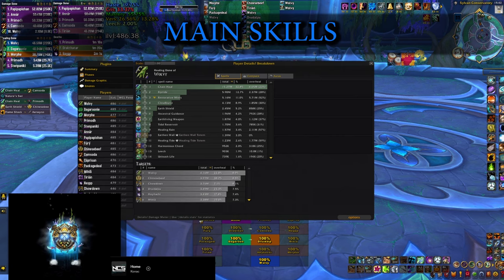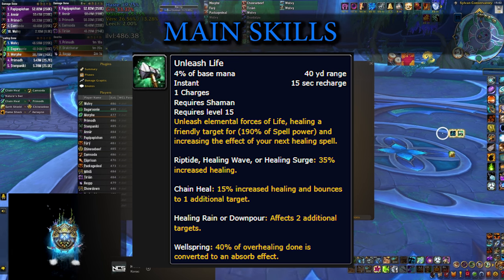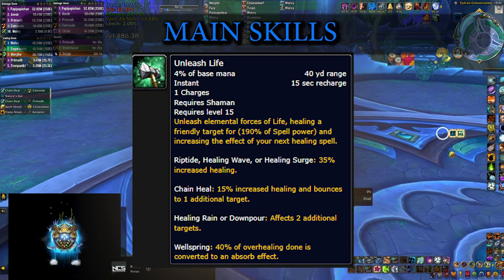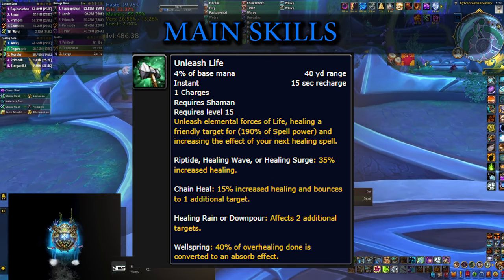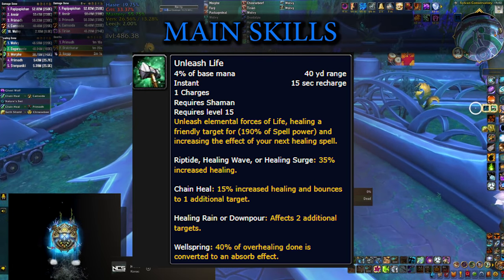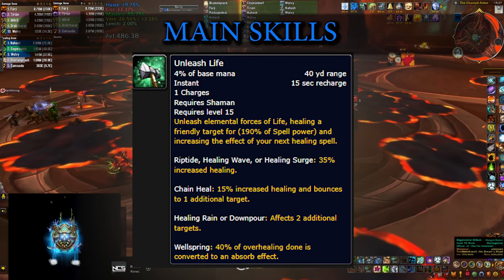Yet another spell on short cooldown that you'll be pressing all the time is called Unleash Life. This is a small instant heal that buffs your next spell in a different way depending on the spell that you choose. Naturally the question of what to combine this with comes to mind, and the short answer is: just use this spell and it's going to bring a lot of value no matter what you combine it with.